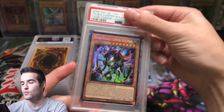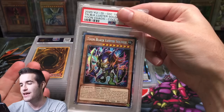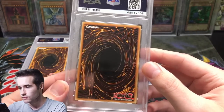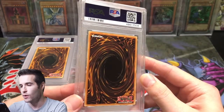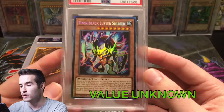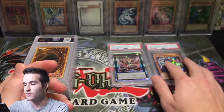Toon Blackluster Soldier — this was pulled in that super long case opening with Vintage Yu-Gi-Oh. We split it up and this one was mine. Toon Blackluster Soldier Collector's Rare First Edition. Toon Chaos had pretty bad print quality, so I was hoping for a good grade. Toon Blackluster Soldier Collector Rare that we pulled got a 10! The centering was a bit off, but not too terrible — this one snuck out a Gem Mint 10, which is pretty cool. So we've got one 10 and one 9.